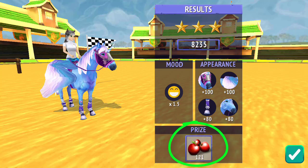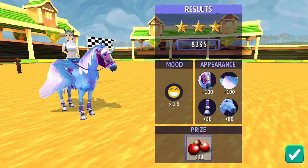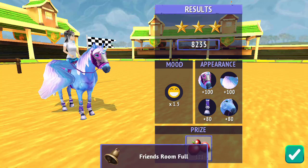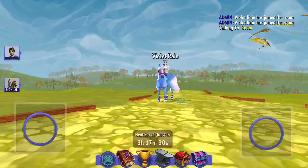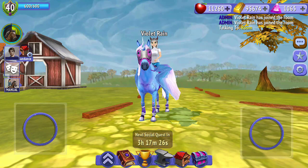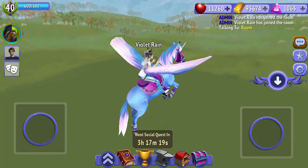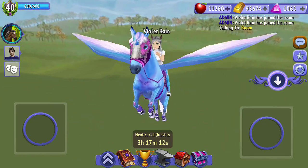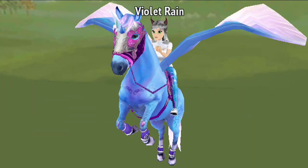Clem has two plus 100s and two plus 80s in her tack stats. At the end we get our prize — the more stars you get, the more apples you receive. That's essentially how to get three stars in show jumping competitions. I will also do this for Dressage and Skyrider in future videos. It's a little bit of trial and error as you progress — I had to learn by doing and failing, and some of you shared tips too. Just make sure you're still getting over that yellow stamina line when jumping.